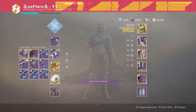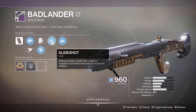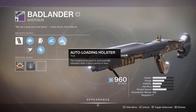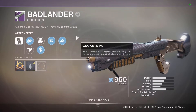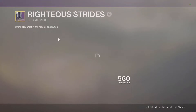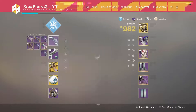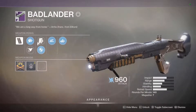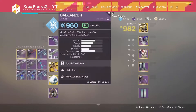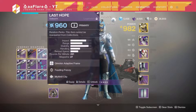The best weapon I managed to get was this Badlander, which has Rifled Barrel, Accurized Rounds, Range masterwork, Slideshot, and Autoloading Holster. So pretty much your weapon's always loaded, sliding boosts the range, and we have max range on it. If you run Quick Charge, it really increases the ready speed of shotguns and pretty much grants a Quick Draw. So Rifled Barrel's decreased handling isn't that much of an issue, and I've had a lot of fun using this so far.